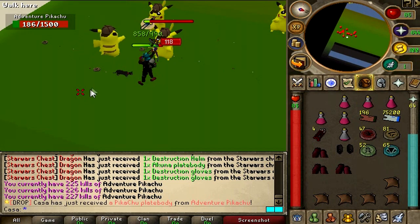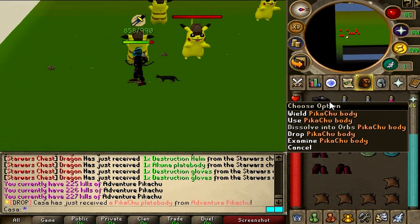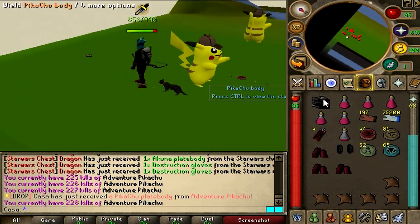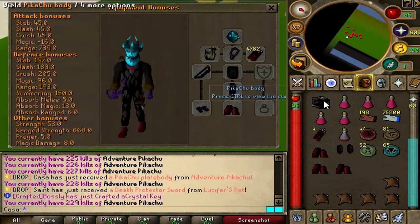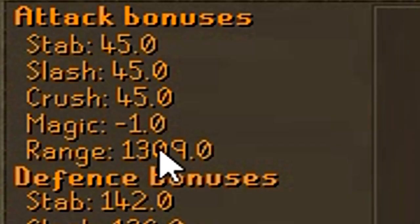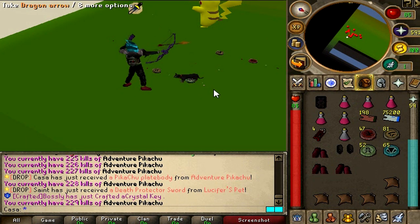Pikachu plate body — I'll take that, thank you very much! Thank god we got another unique drop. Let's see how it looks — nice. Let's see the bonuses — oh my god, this is OP!